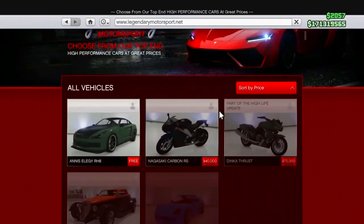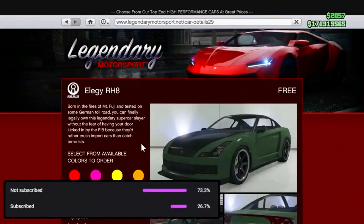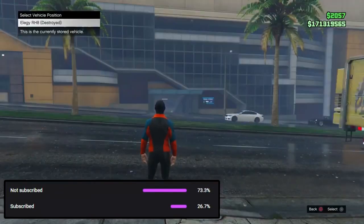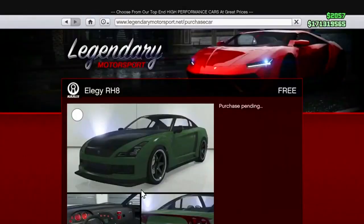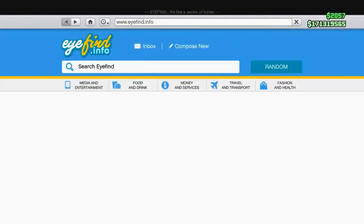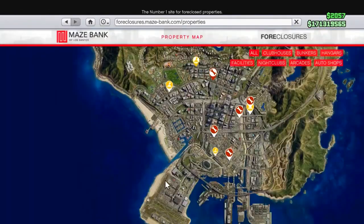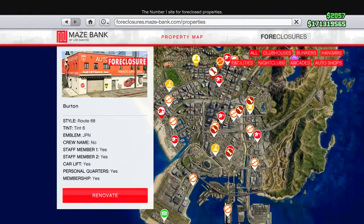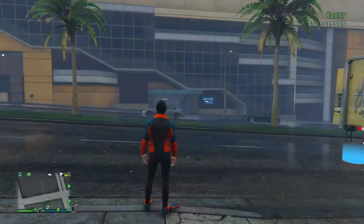You'll also need a vehicle you don't mind blowing up and losing — a free Elegy in the back of your MOC personal vehicle free storage works. You'll need to be in a public session, or if you don't want to be, you'll need a friend who has the same auto shop as you. This glitch can be completely solo. There are different auto shops you can purchase — even the cheapest one is fine.